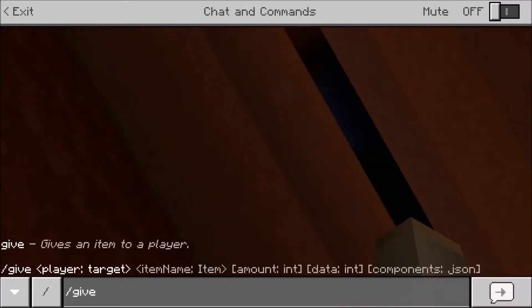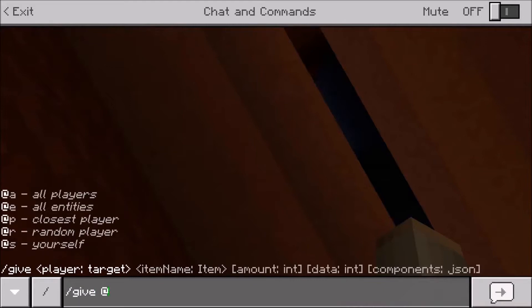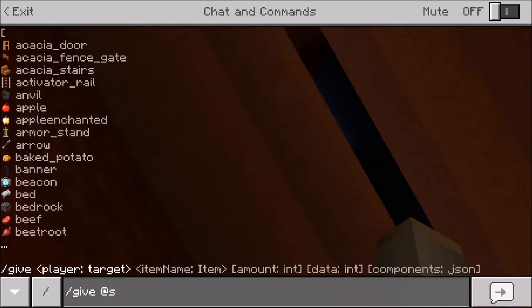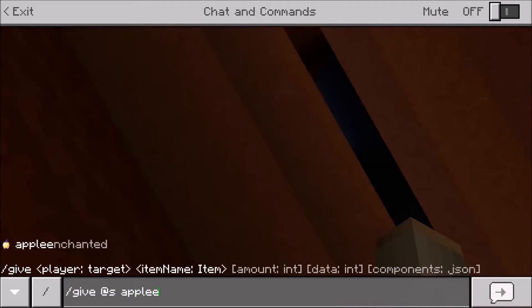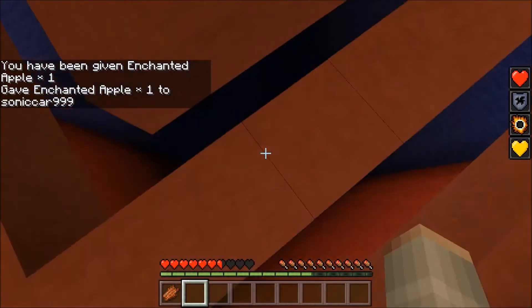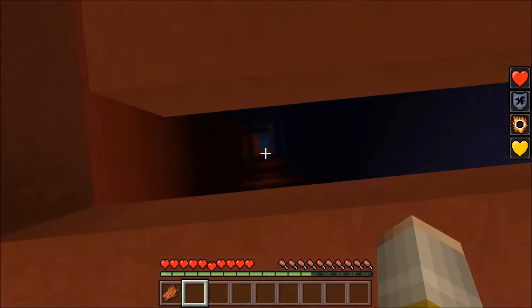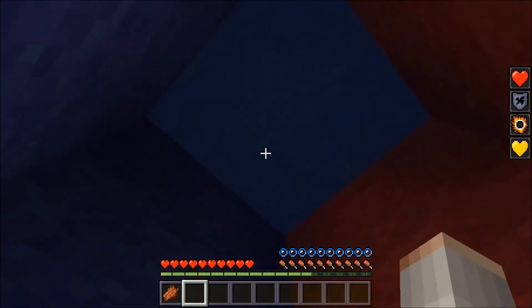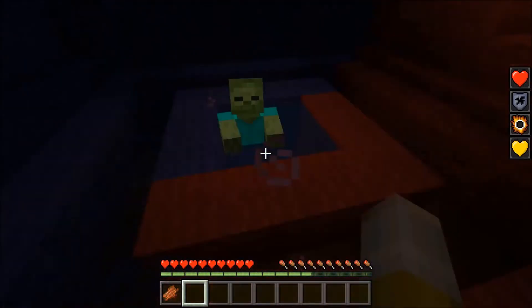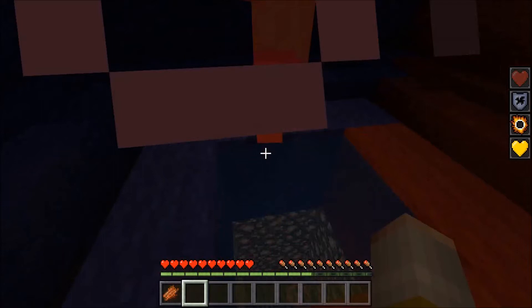Give — enchanted apple. It's not really fair, but I'm only doing this so I can finish the video. I just — oh no, there's a zombie! There's a zombie. I can't see him, it's that dark. Oh, there we are. It's probably light on the video, but I can hardly see here.